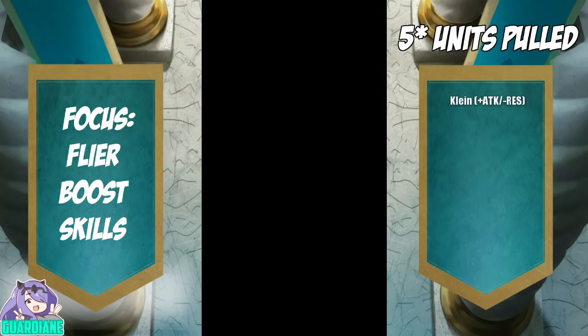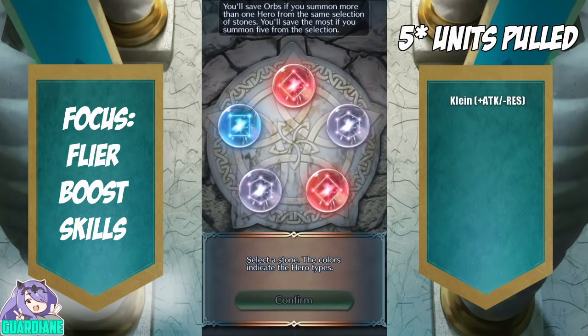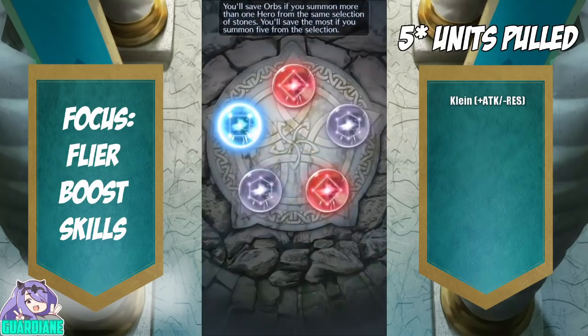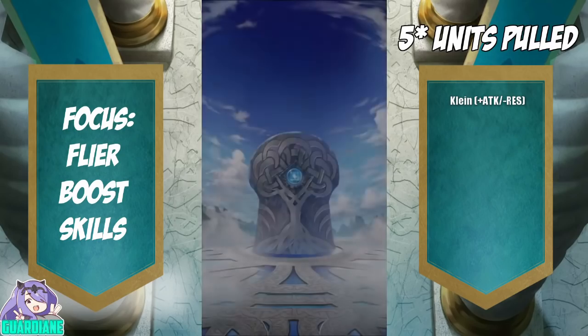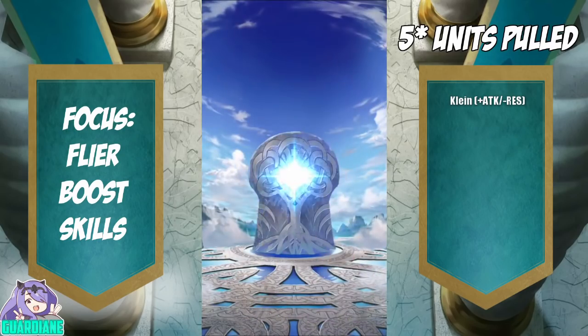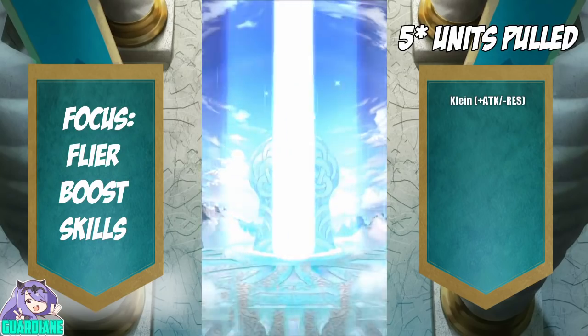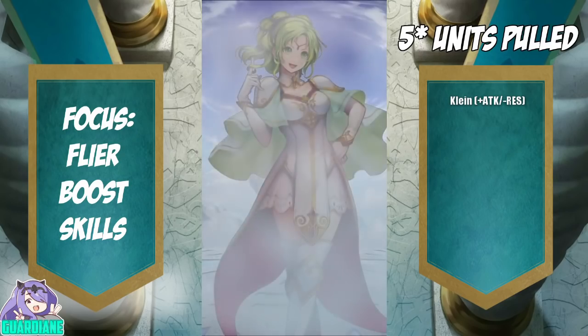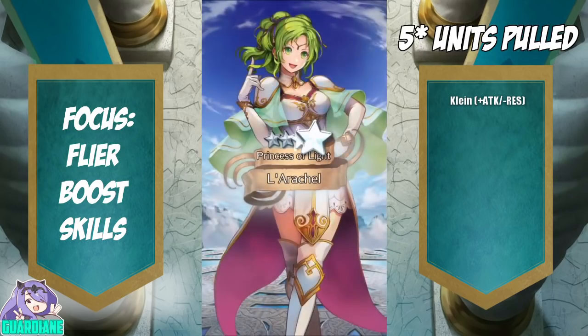Well, looks like we're not spending any orbs today — I'm just going to pull on this green stone and get the hell out of here. Okay, at least a 4-star, and it is going to be La Rochelle. Alright.